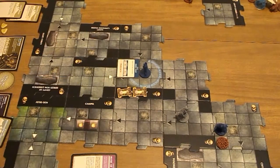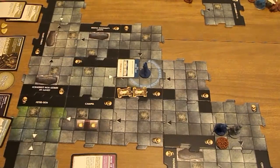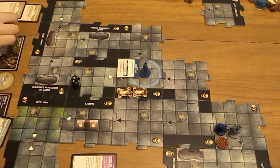So Thorgrim - the hag activates, she'll move to the closest hero. Then the rat will activate, and they will attack Thorgrim. That's enough to do a damage to him.